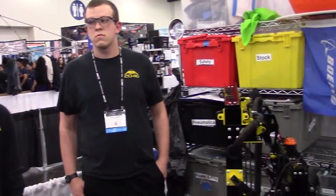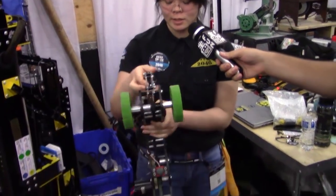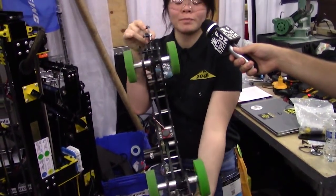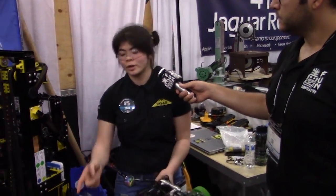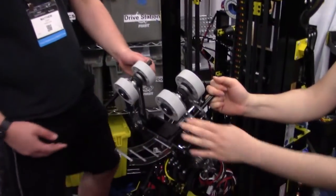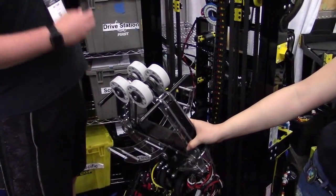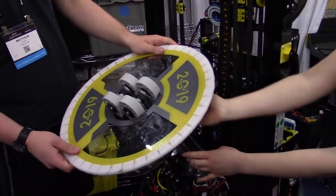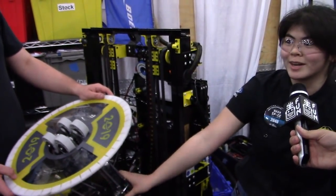How great is that — doing everything in-house, no waiting on lead times. And Zoe, let's talk about the intake. It sounds like you went through some changes at the District Championship. At our district events we were using a top-bottom collector, pneumatically actuated, but we found it was losing hatches pretty easily, so we decided to switch to an inside roller. This one is also pneumatically actuated — it opens for ball mode and closes for hatches, then spins onto it. These poles in the back keep it from getting knocked off to the side. It's really quick to pick up and easy to release, so we're glad we made the switch.